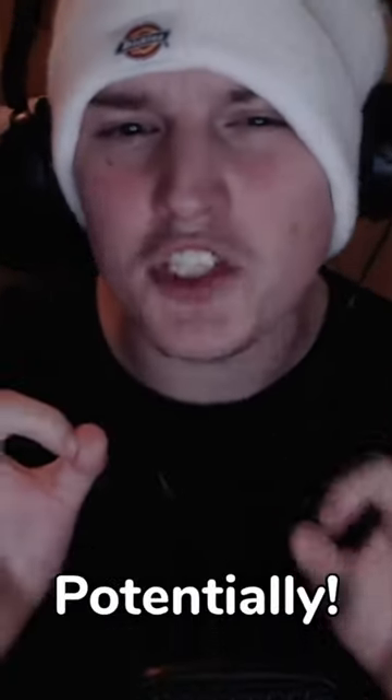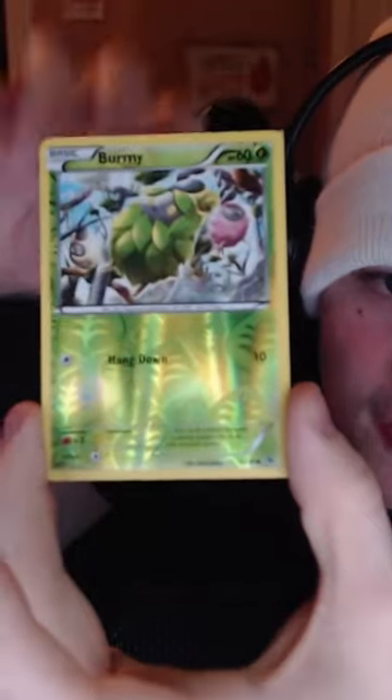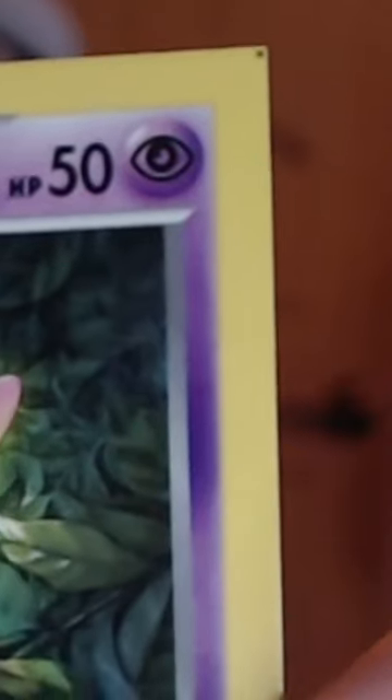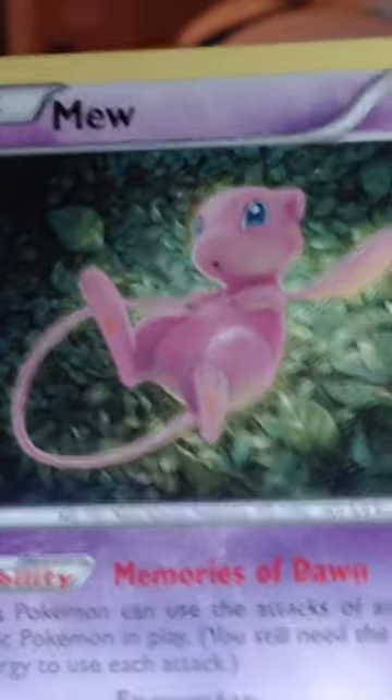I pulled an error card that could potentially be worth hundreds of dollars — a reverse hollow turned into a new hollow square cut card. Look at this. Do you guys see how the corner at the top has a black dot? And of all cards to get a square cut on, we got a beautiful new hollow. I am sleeving this and hard sleeving this immediately.